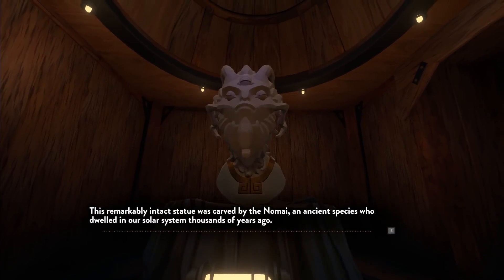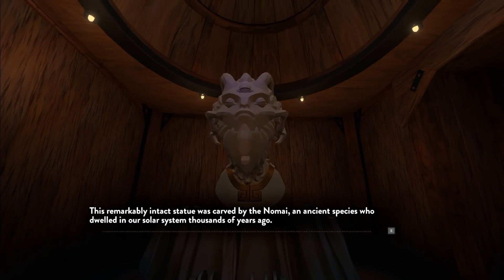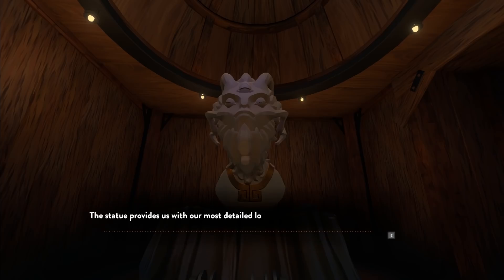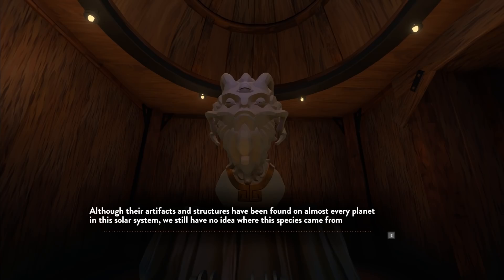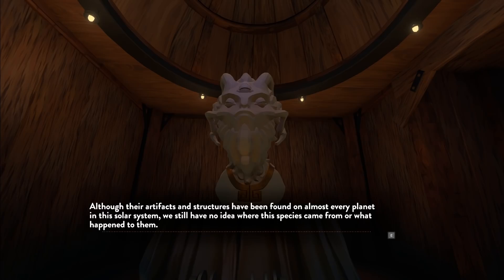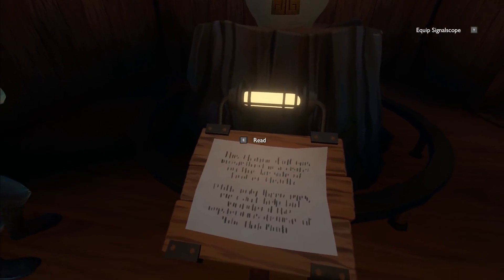The idea is to find out what's going on, what the time loop is about, and the whole other mystery in this solar system. This remarkably intact statue was carved by the Nomei, an ancient species who dwelled in our solar system thousands of years ago. The statue provides us with our most detailed look yet at the Nomei, who appear to have been covered with a layer of fur. Note the decorative jewelry carved as part of the antlers. Although their artifacts and structures have been found on almost every planet in this solar system, we still have no idea where this species came from or what happened to them.